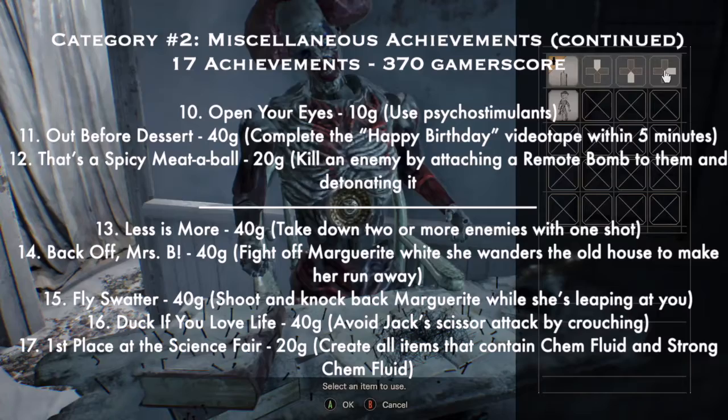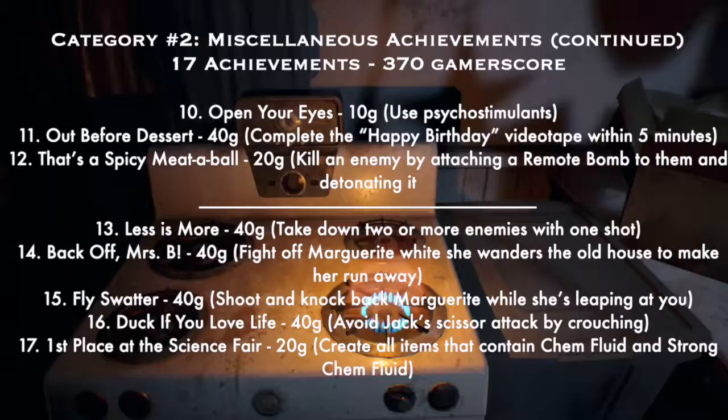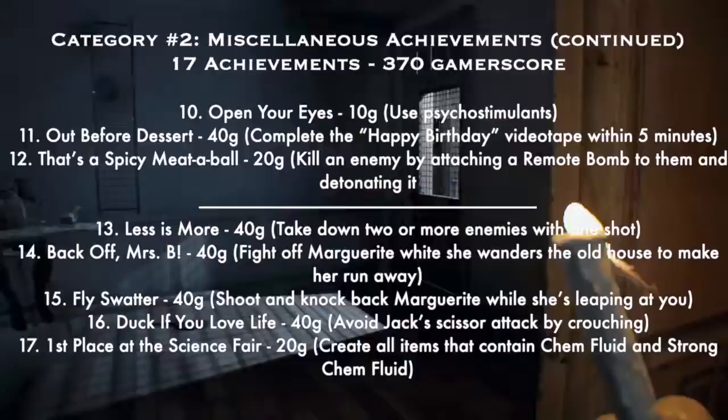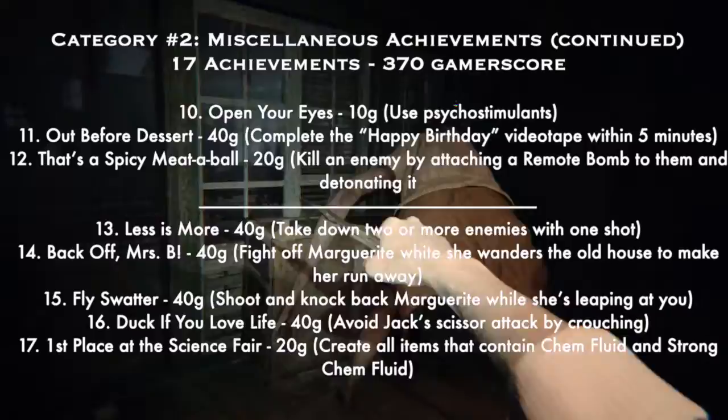I did that one over and over and just could not get under five minutes, but eventually I did. Once you reach this section you can just restart the checkpoint and try again. Number twelve: 'That's a Spicy Meatball' — 20G — kill an enemy by attaching a remote bomb to them and detonating it; towards the end of the game you find these remote bombs, attach one and detonate it.